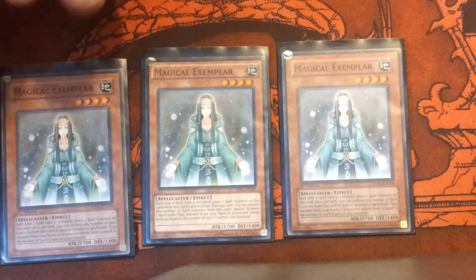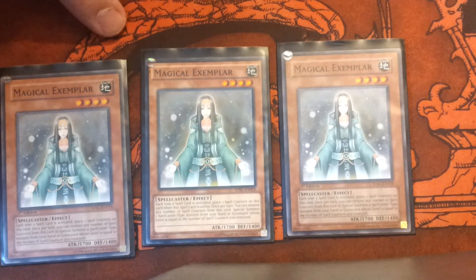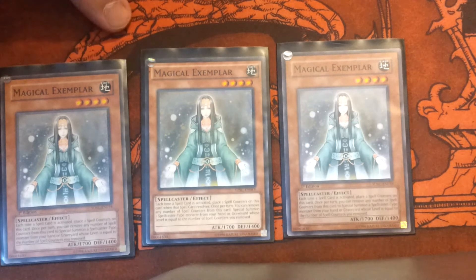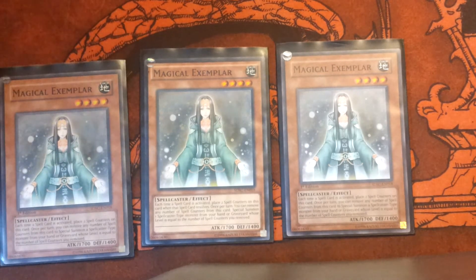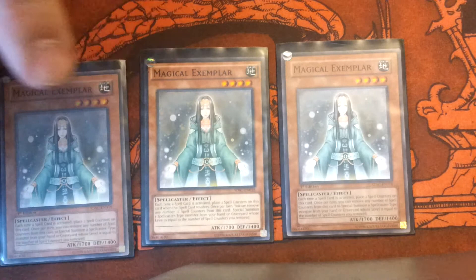First up, Magical Exemplar — she actually serves two points. Every time a spell card is activated, she gets two spell counters. If you get two per spell, you may remove spell counters equal to the level to special summon a Spellcaster of that level from the grave. So if it's a level three, you remove three spell counters and special summon it back to the field. You have to run her at three, just because she's one of the few cards that give you double spell counters.